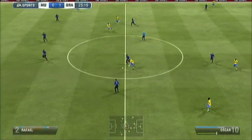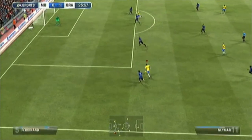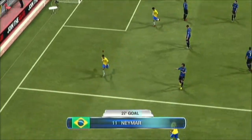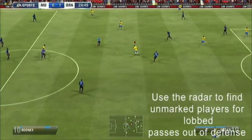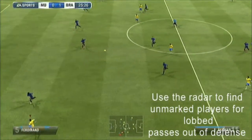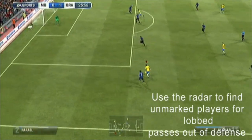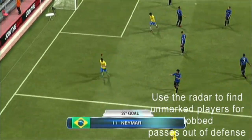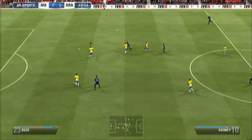Here's another clip of a goal by Brazil. A great pass from Lucas there — I'll show you how I found Neymar with space and a great finesse shot into the back of the net. You see the radar in the bottom of the screen: you have to use that whenever you are in defence and trying to break away. Use it to find unmarked players to use the lobbed pass to. That is a great way to get players in space and running at the opposition defence.